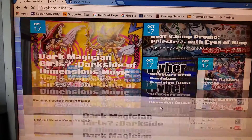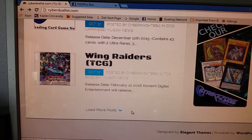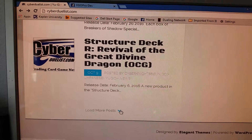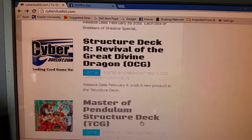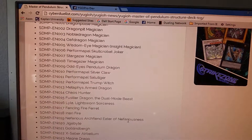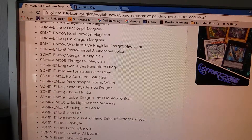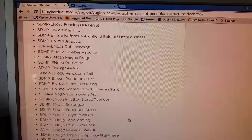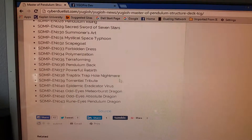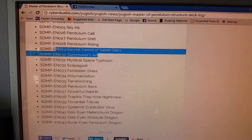Maybe they start doing that more for next year. I know I'm way behind on stuff. Master of Pendulums — the full list is out. There's a little quick glimpse for you guys. I like that they're reprinting Traptrix's Chapel and Summoner's Art — about time.